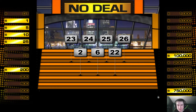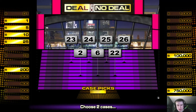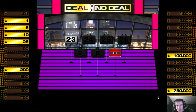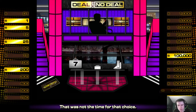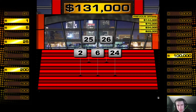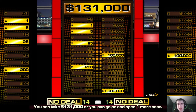Two cases to open: 22 and 23. Case 22 open — $10! Woohoo! Case 23 open — oh, three-quarters of a million dollars gone. But we still have $1,000,000 in play. From now on we'll pick one case at a time. The banker offers $131,000, which went down just a little bit. Deal or no deal? No deal.